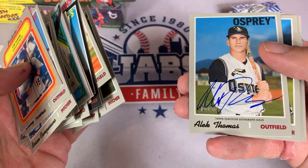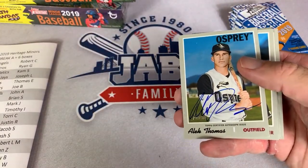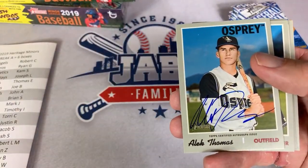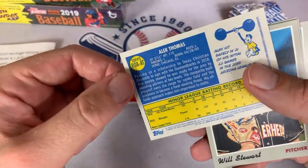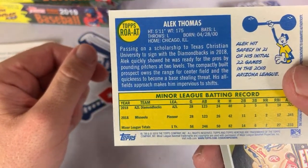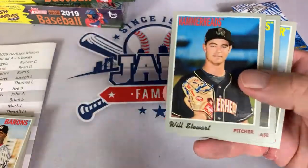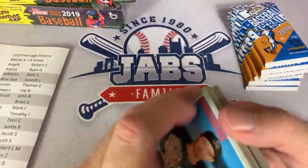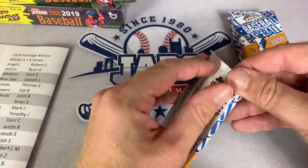There's our hit — Alec Thomas. The numbered card someone asked about is out of 50. Alec Thomas from the Osprey, which looks like the Diamondbacks organization. Wes Cuthrell, thank you very much for the super chat. If it is the D-backs, that goes to Mark J. Nothing's official until I actually sort them out, but if it's the Diamondbacks, it's Mark J's.